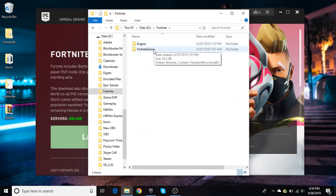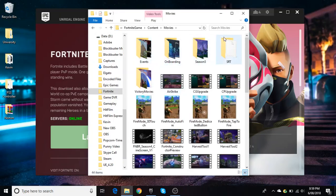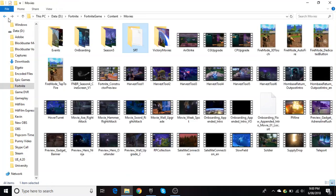Go on Fortnite, then go on Fortnite Game, then Content, then Movies. In the Movies folder you'll see some files — go to your SRT file and delete it. These are the cinematic clips that Fortnite has.